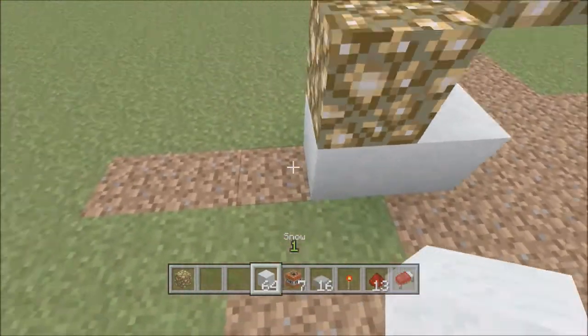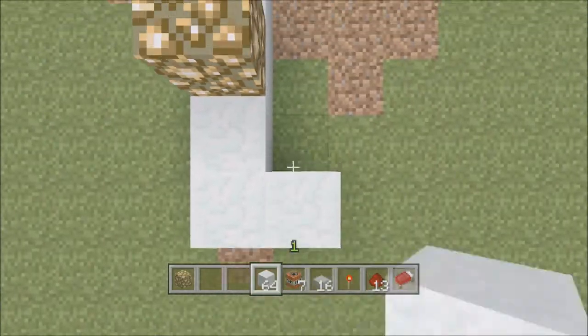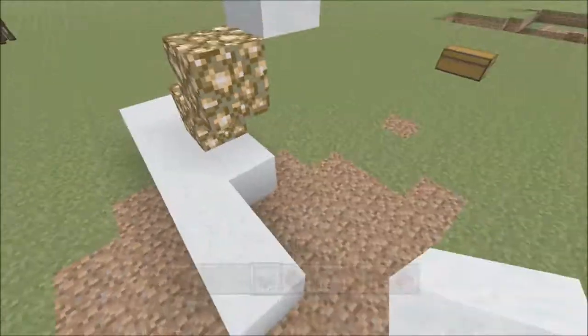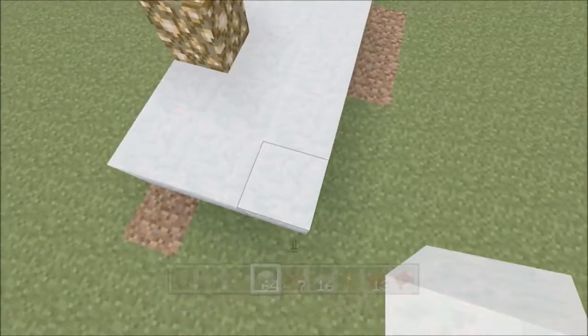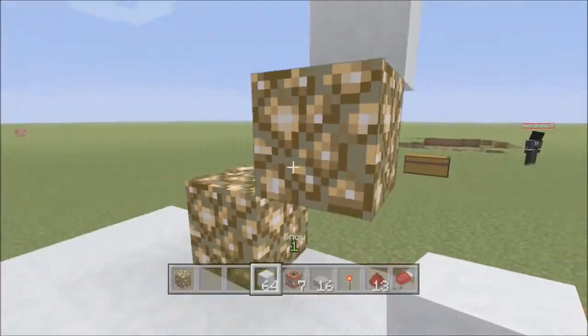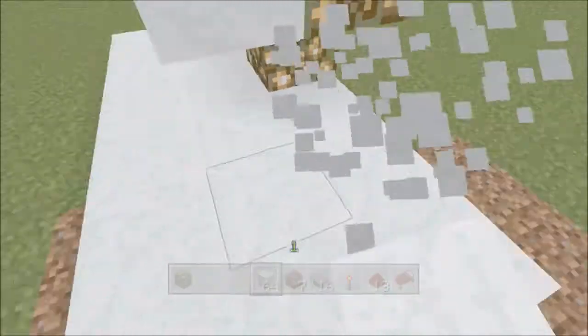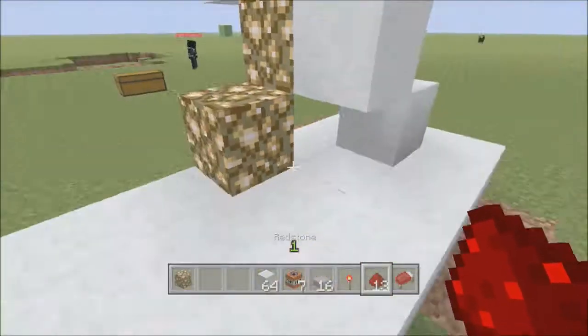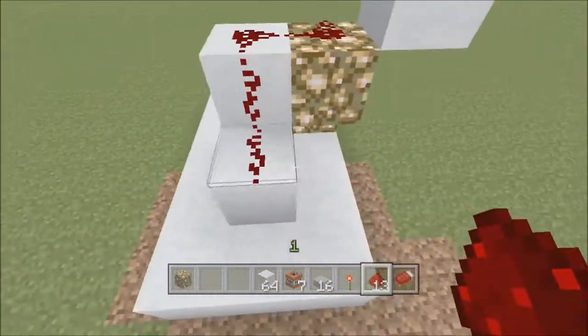Build two blocks up. Place your glowstone there and place your glowstone here, then break this block. Next, build out the area around it — go this way, make sure it's also two out this way, and one more block out this way. That's all you need for now. Next, place one block of any material you're using and another one right here.